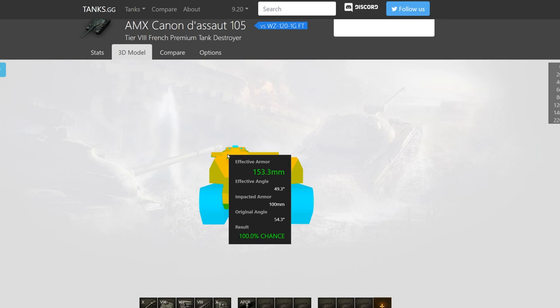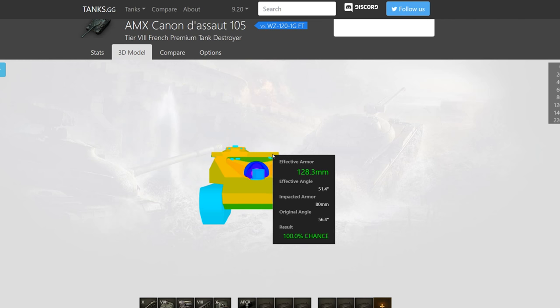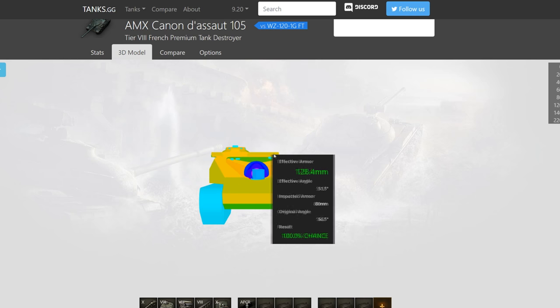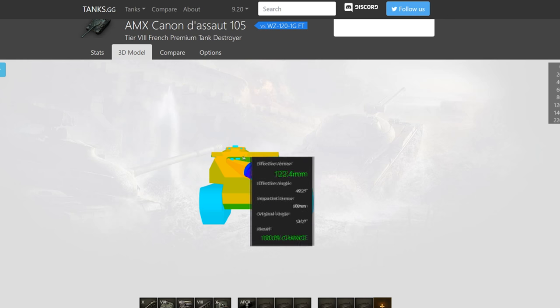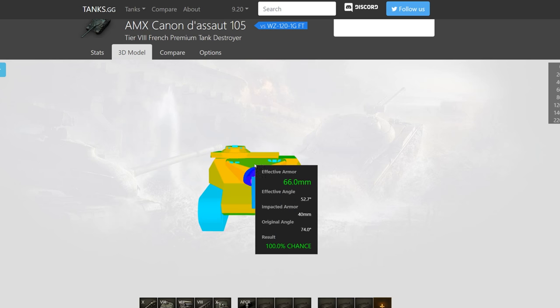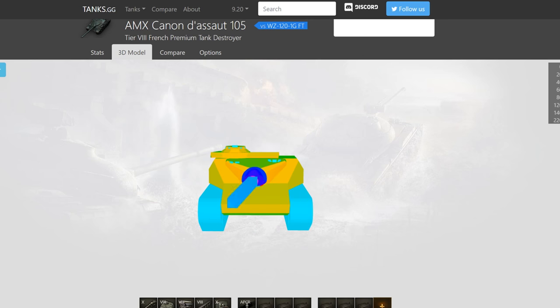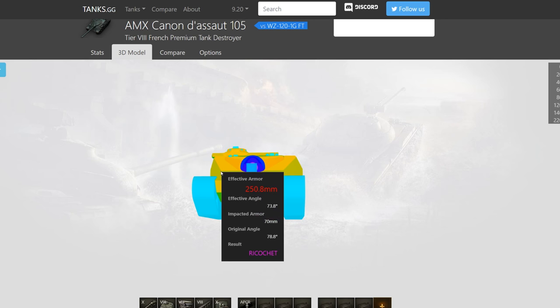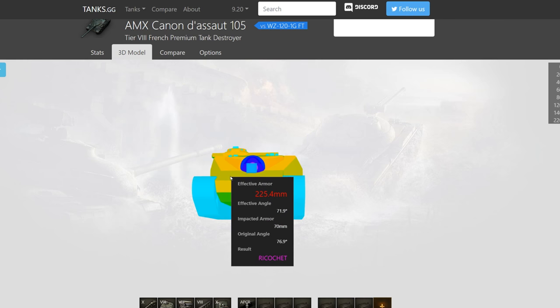When it comes to the higher superstructure you get 100mm angled a bit below 60 degrees, so around 200 armor, which is not too bad. You have a giant cupola of 100mm and all of it is a hitbox — unlike on tanks like the Foch 155 or Foch B where the corners aren't really a hitbox, on this tank all of it is, so you've got to be careful. The armor looks pretty bad until you start using your gun depression, at which point it becomes actually quite a tough pen for most things. It is quite bouncy.